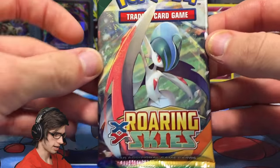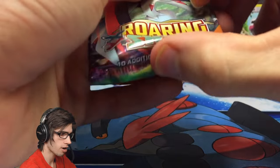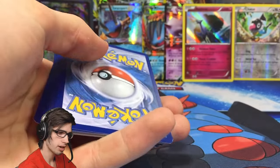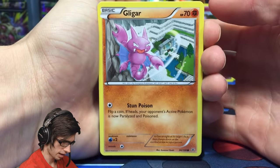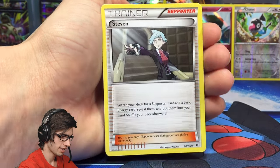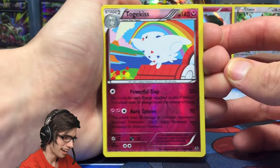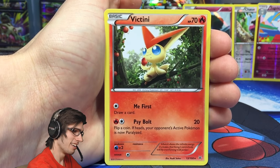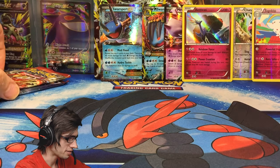Moving on to the second Roaring Skies pack with Mega Glalie art. I definitely would not expect too much more out of this premium collection — we already got an ultra and a holo, so if we get something else that would be amazing, but I wouldn't be expecting it. From this pack: Gligar, Snorunt, Spearow, Natu, Shuppet, Steven, Silcoon, Healing Scarf, Reverse Togekiss — that one is a rare — and the rare in the pack is a Regular Rare Victini.